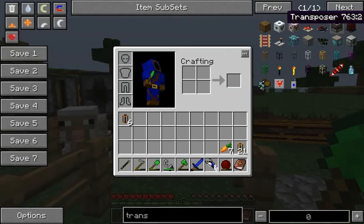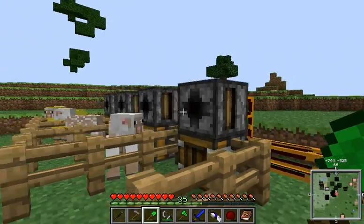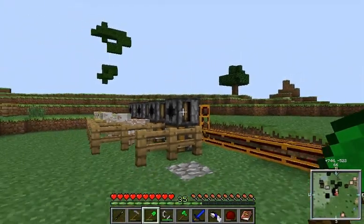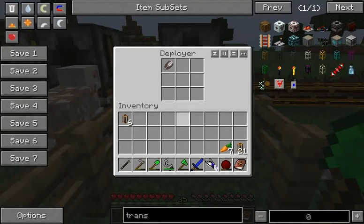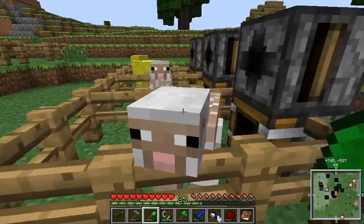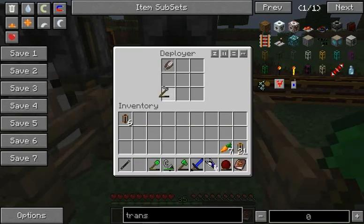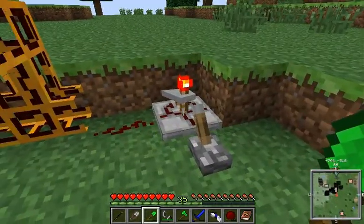The top of those are transposers. I'll show you the recipe right here: just some redstone, cobblestone, wood, and a piston. Those basically when they receive a redstone pulse will collect items. They don't always need a redstone pulse, but for what we're doing here, we want them to have one. And then these down here are deployers, and they will basically do whatever you put in them.